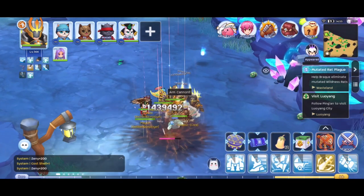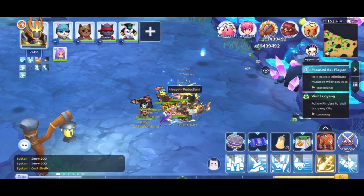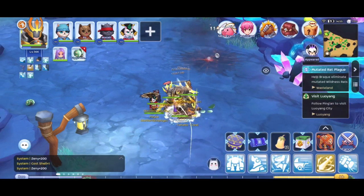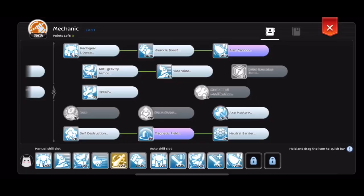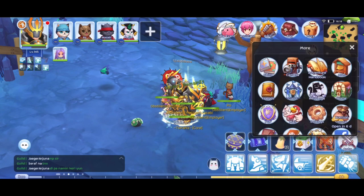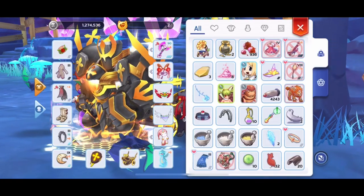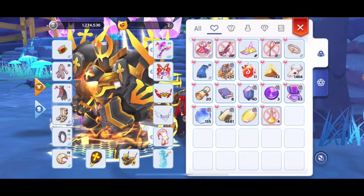One more difference between normal maps and wasteland is that the monsters don't really spawn in groups. With my arm cannon, I usually just hit two monsters at a time. So after 240 minutes, my total zen is 1,200,000, which is lower than my usual farming result. There is also no loots and mats other than the wasteland drops.